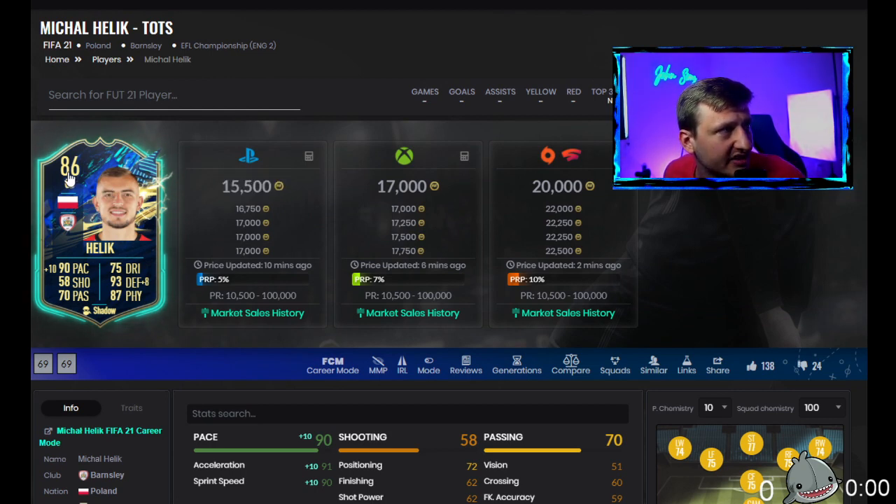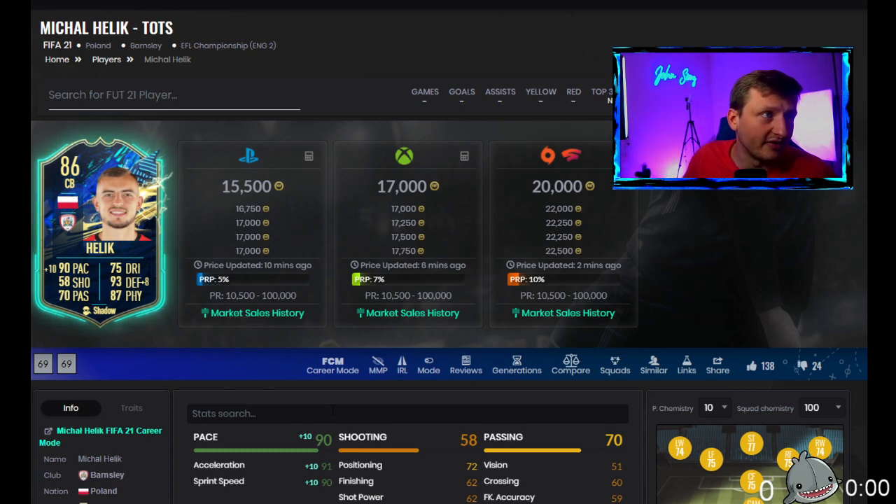When it comes to investments, 86 overall going for 15,000 — that's the cheapest an 86 has been since the release of the game. So I am going to be buying up a ton of these Helix cards and then flipping them. Hopefully, when fodder comes in they'll go up to about 20k or so, so that's a 25% return — easy money.